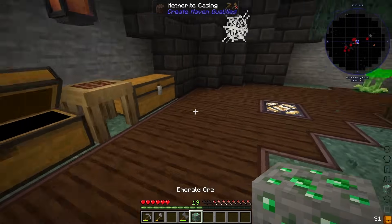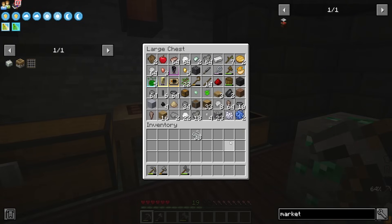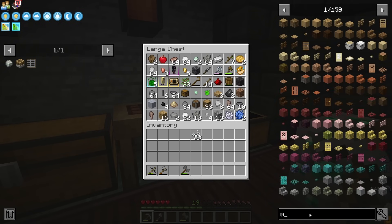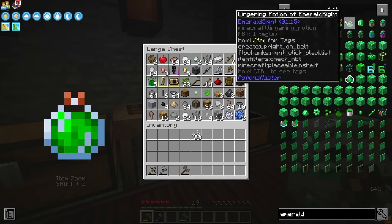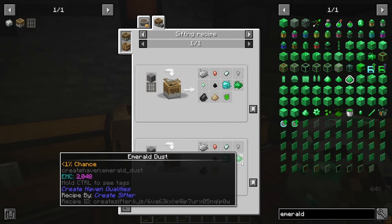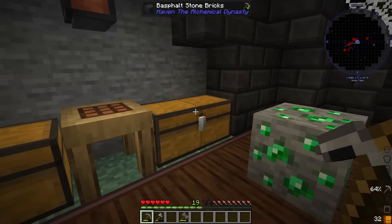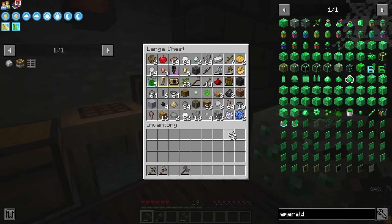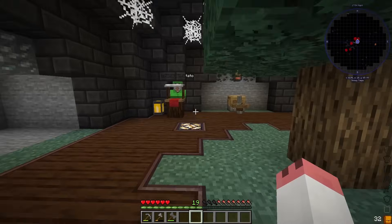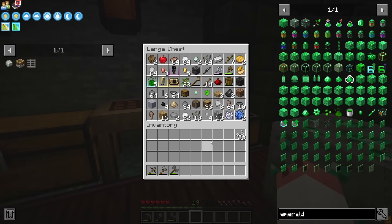We got two emerald ore there - we could break it down and try to get something. Some kind of food starter seeds just to get us going so we're not starving constantly. There's carrots, potatoes, and some beetroots. Let's take one of these pieces of emerald - we're going to need an iron pickaxe. So that piece of emerald is just going to stay there for a minute. How do you get emerald naturally? Emerald dust comes from sifting gravel at a rate of 1%, or sifting andesite at 5%. Still not fantastic, but okay. Let's see - let's automate our sifter, that's something we can do fairly simply and it's going to be a huge benefit.